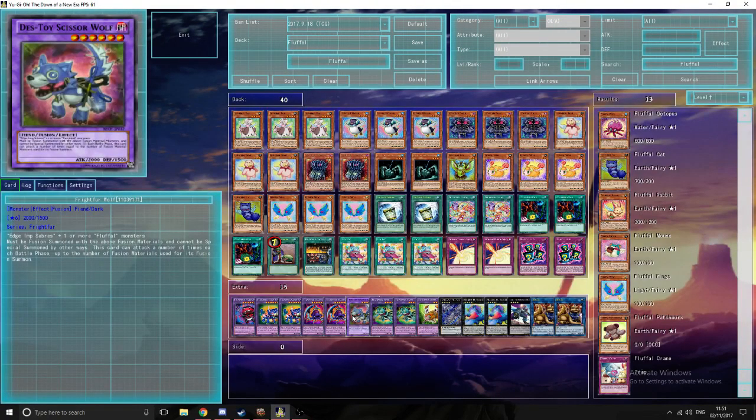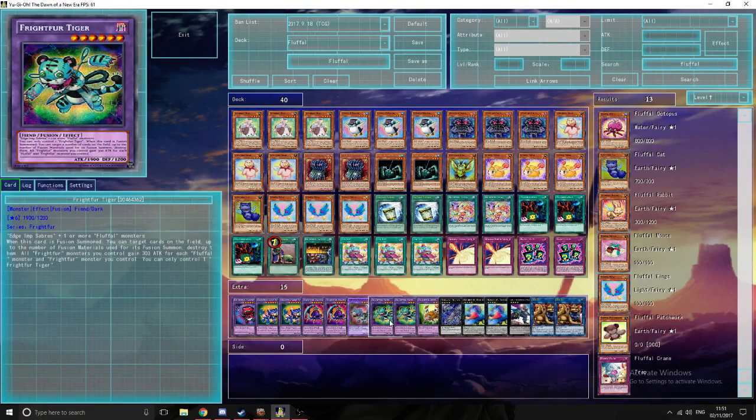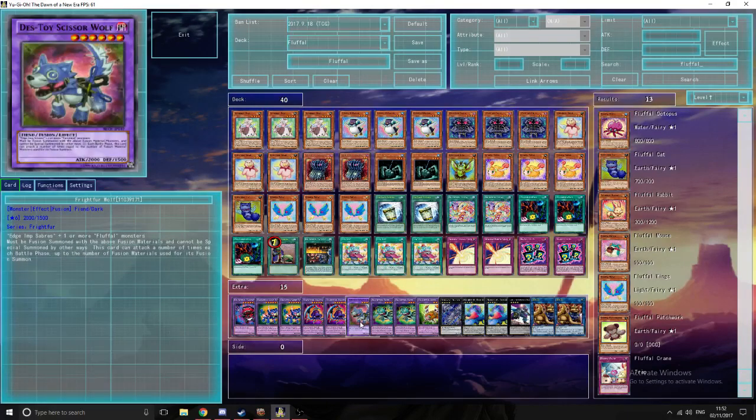One Frightful Wolf — you play this because it can attack up to the number of materials it was used with. So if you use two materials to make this it can attack two times, three materials three times. This is what allows you to go for two, three, even 6000 damage. You shouldn't invest too many materials onto this, but the fact that it can attack multiple times always gives you game. Frightful Tiger is really good because it disrupts — when it's fusion summoned, you target cards on the field up to the number of fusion materials used and destroy them. So if you use three materials for this you can destroy three cards, four materials, four cards. The cards don't need to be face up or face down, just any cards. All the Frightful monsters you control also gain attack, and Wolf also gives attack — so really good.